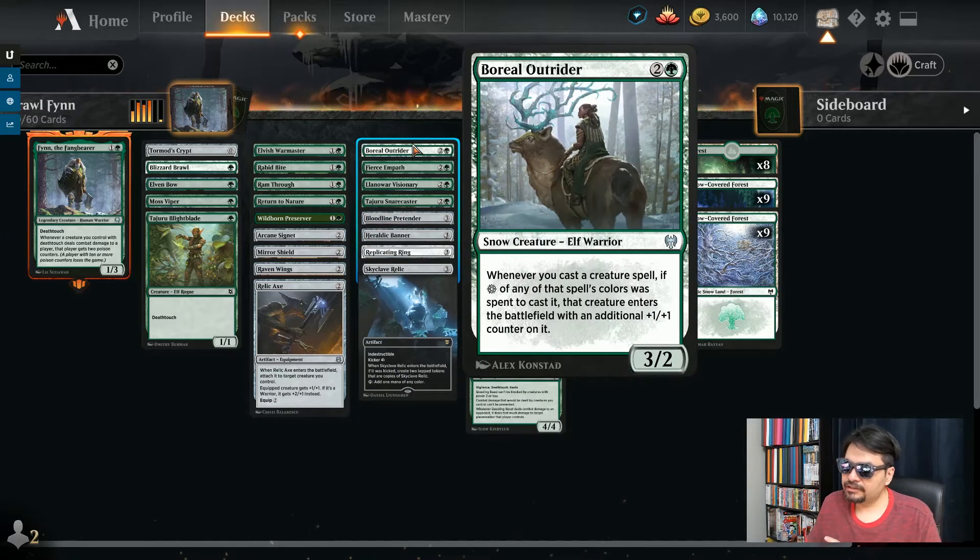Boreal Art Rider — I love this one. 3 mana, 3/2 snow creature, elf warrior. Whenever you cast a creature spell, if snow mana of that spell's color was spent to cast it, that creature enters the battlefield with an additional plus 1, plus 1 counter. The whole mana base is snow, so you're definitely going to pay snow when you summon a creature, and the creature automatically gets plus 1, plus 1.